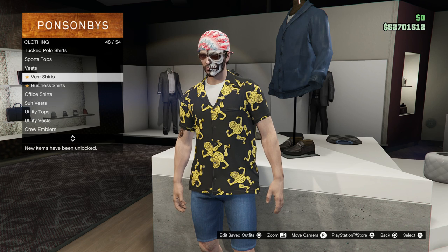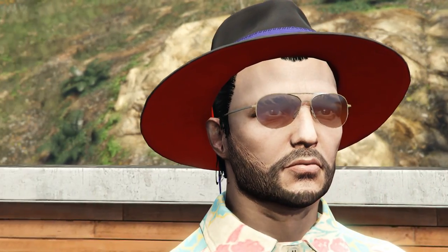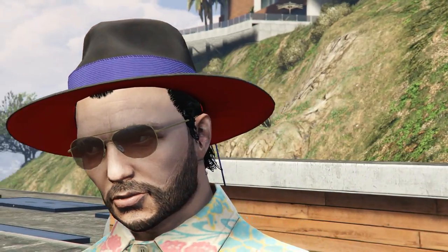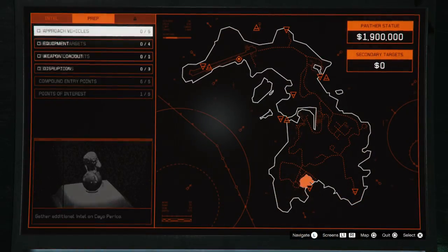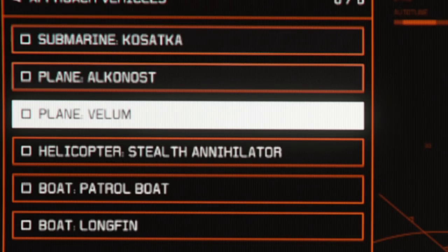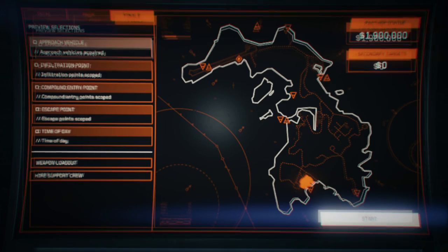For the Caiparico shirt you will just simply have to complete a Caiparico heist, but if you want to get El Rubio's hat, what you have to do is complete the Caiparico heist with the Vellum approach. You have to start up the Caiparico heist as normal and then make sure to have the approach vehicle be the Vellum. If you do that, you will be able to get the El Rubio hat.